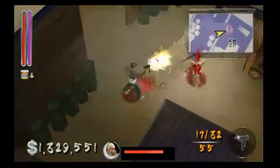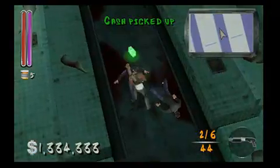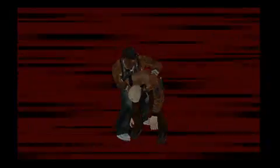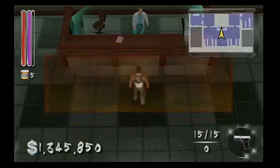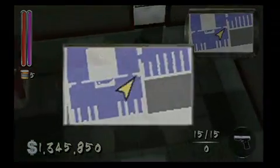A lot of the mission objectives revolve around taking out mob leaders while tracking down who killed K-Dawg. Along the way, 50 collects money, jewels, and health power-ups while mopping up any goons dumb enough to stand in his path. Once an objective is given to 50, the mission essential items and locations are marked on a map so that they're easy to find.